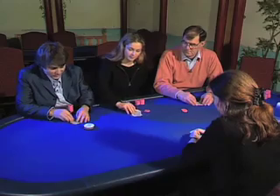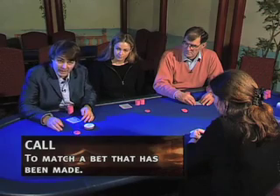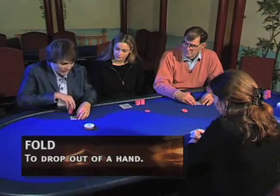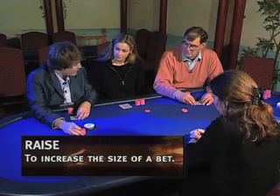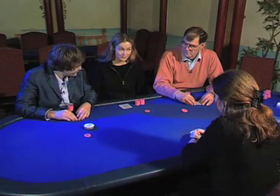These are our personal cards. Action is on me. I have three options: I can call, which would be to match the bet and continue in the hand. I could fold — throw away my cards, surrender my claims on the pot, but not lose any more money. Or I could raise, increase the bet, and other players would have to match this amount if they want to continue in the hand. I'm going to just call. I'm happy with my cards, so I'm going to call.